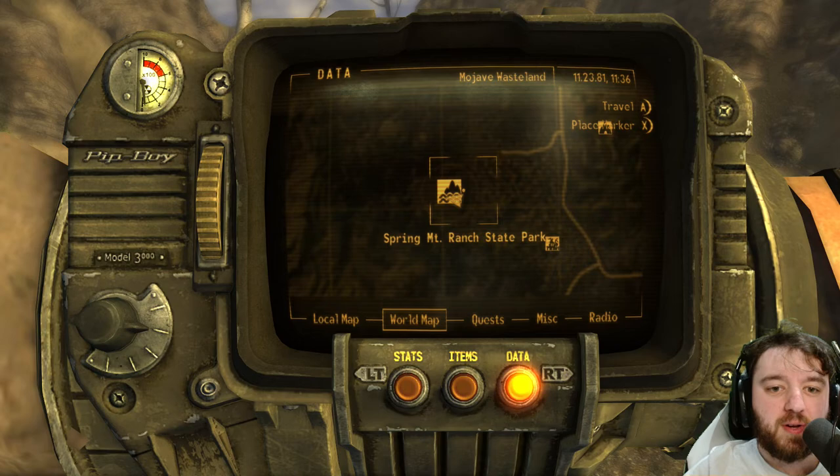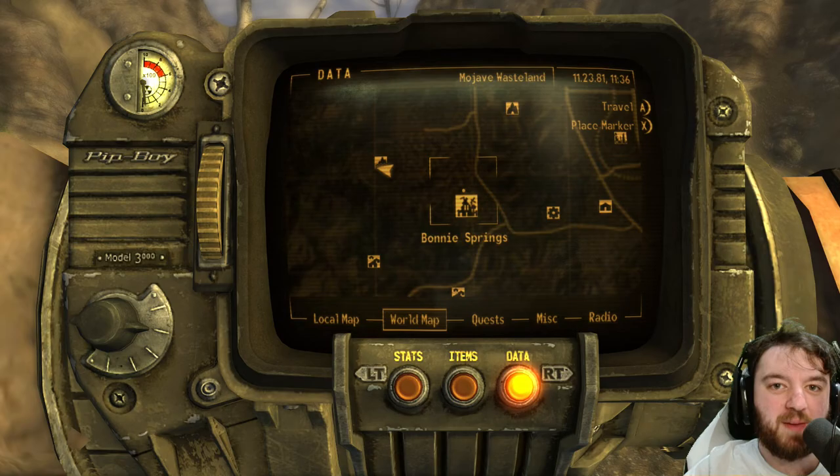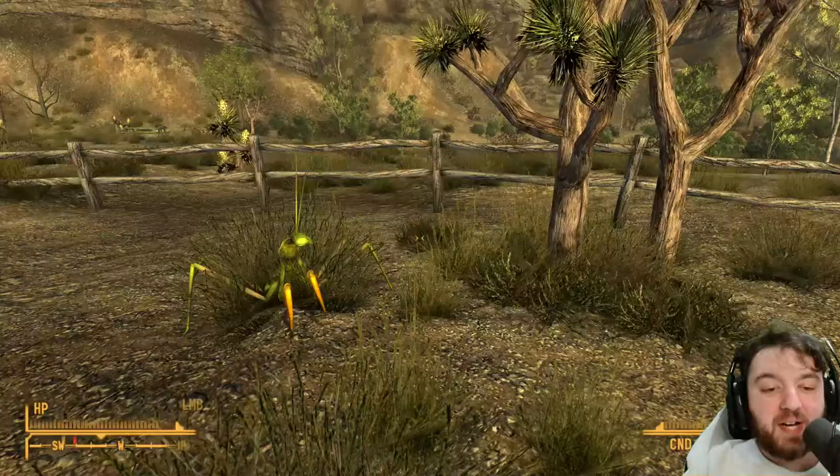The Spring Mountain Ranch State Park is located just north of the tribal village and very close to Bonnie Springs, which is one of my favourite locations of the game. It evolves over time — first there's vipers, then there's cazadors, and maybe a blind deathclaw if you're lucky. That's pretty cool.